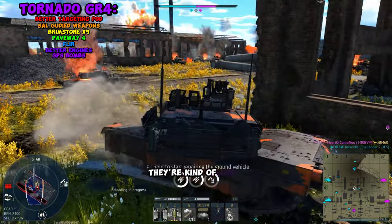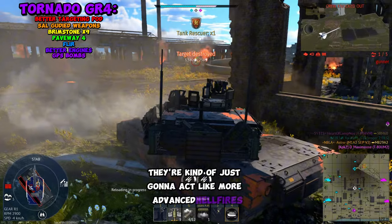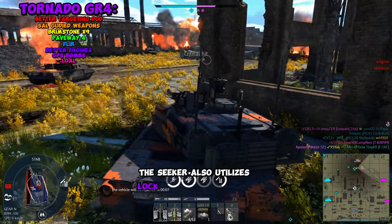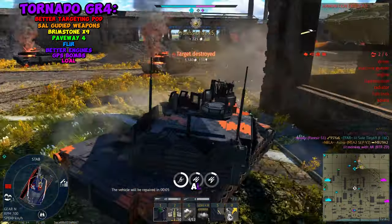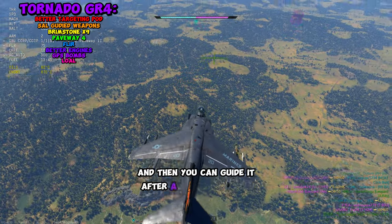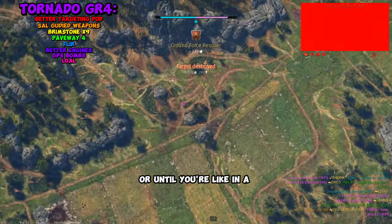According to the devs, they're kind of just going to act like more advanced hellfires. They get more range and have better targeting systems. The seeker also utilizes lock-on after launch, or LOAL, which allows the weapon to be fired in a general direction, and then you can guide it after a few seconds, or until you're in a safe space to guide it.